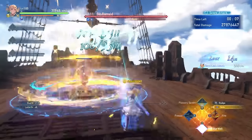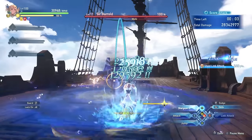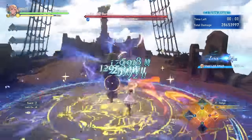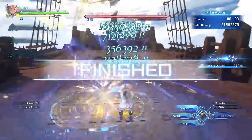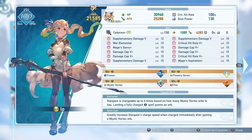Io is a mage-type character who focuses on windows of higher burst damage, with much of her damage coming from her unique mechanic, Stargaze. Most of her kit is designed to take advantage of this move as much as possible. Stargaze at its max potential can do north of 2 million damage, but you cannot just spam this all the time — you have to build to it.